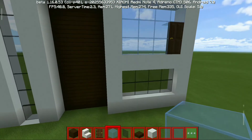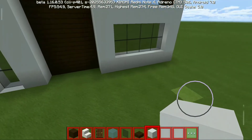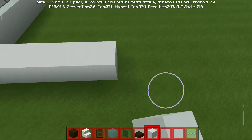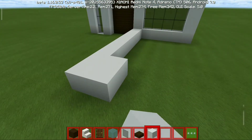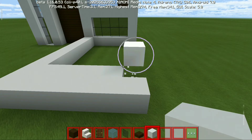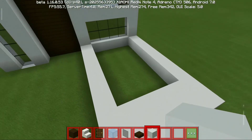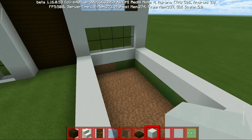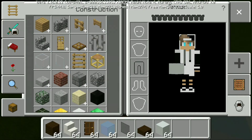Setelah jadi seperti ini, langkah selanjutnya adalah bikin kolam berenang. Kita taruh di sini ya guys. Kalian taruh blok di sini sampai 9 blok — satu, dua, tiga, empat, lima, enam, tujuh, delapan, sembilan. Setelah itu, kalian di sini kasih dua, sambungin saja. Setelah jadi seperti ini, kalian lubangi rumput-rumput ini. Setelah kalian lubangi, kalian taruh lantai buat kolam berenangnya, terserah kalian. Kalau gue di sini pengennya pakai cobblestone, jadi pengen bikin kayak pemandian air panas.